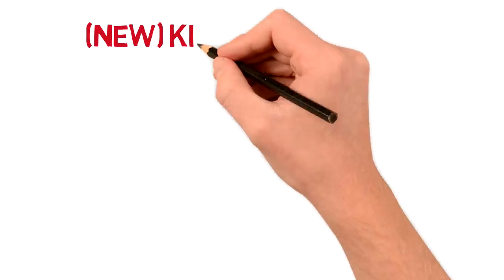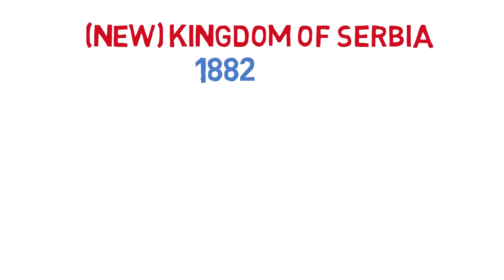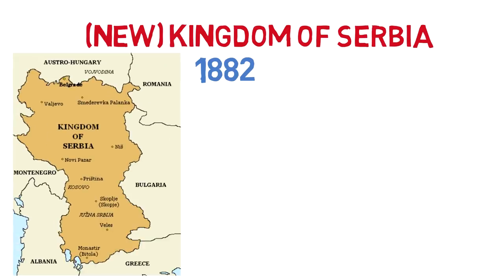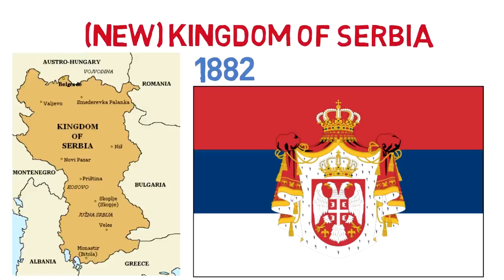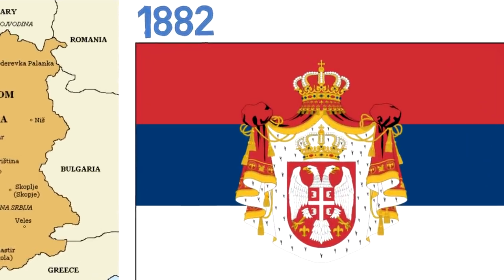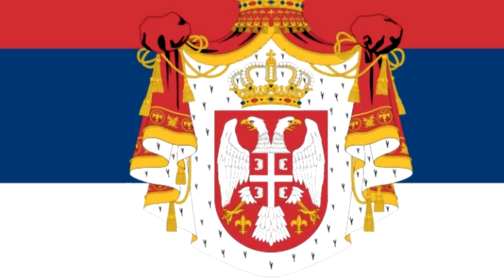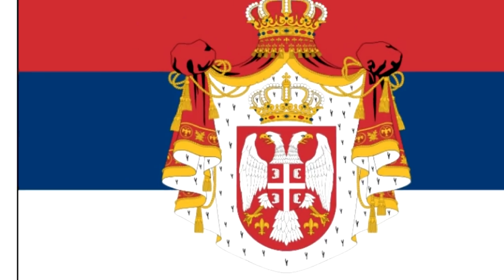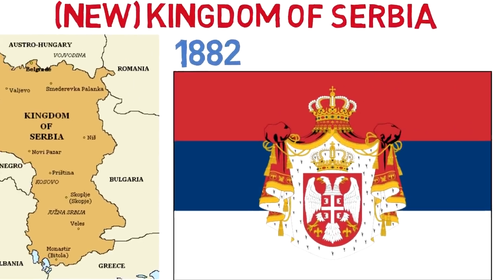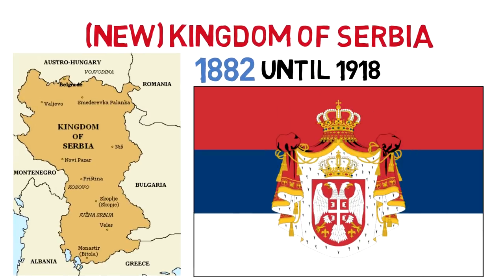In 1882, the recently re-independent Serbia consolidated its freedom by re-establishing the Kingdom of Serbia. The flag stayed the same, but the coat of arms was added in its center and was changed to include the white double-headed eagle, which represented the first Serbian dynasty and had been accepted as a general symbol of the nation. The Kingdom lasted until 1918, and after WWI,